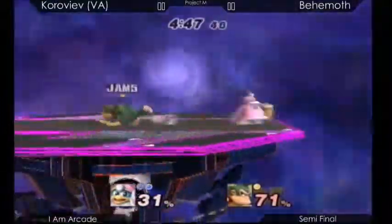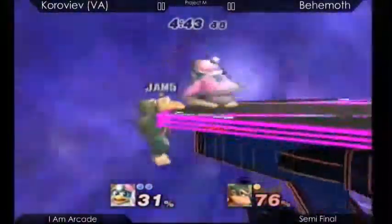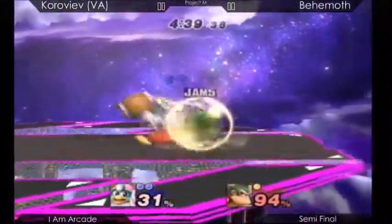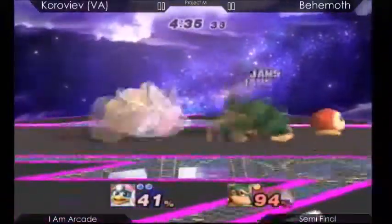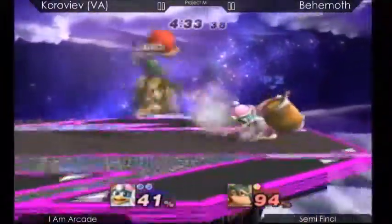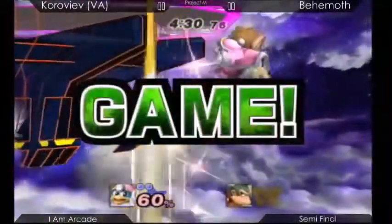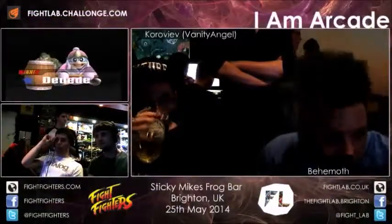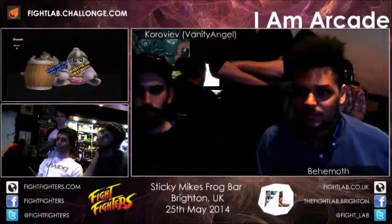Behemoth's really gonna have to run out his game if he wants to win — he's being pressured hard right now. Is it down B? Yeah, it's down B — charge hammer. It's so interesting because you can move with it. Oh! Very nice, good stuff by Vanity Angel. Fairly convincing win. Maybe a bit of cheese with that inhale, but we're gonna have to look past that.